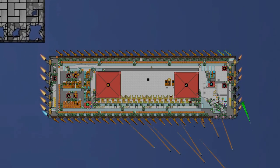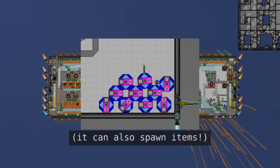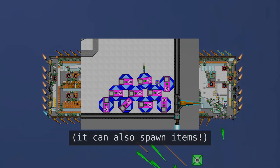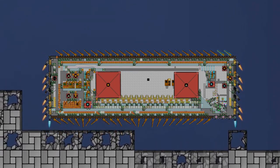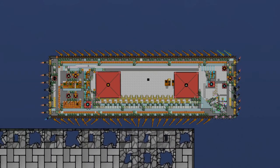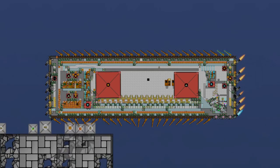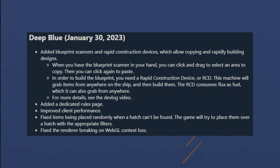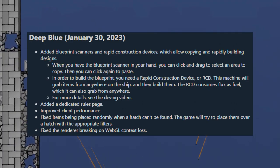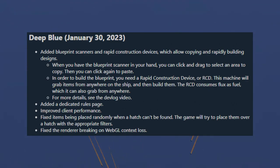On the test server, there's another type of RCD which doesn't consume fuel. All RCDs in the test server run more slowly, but will run extremely fast if the ship is owned by a patron. Just to be clear, these speed changes only apply to the test server — RCD speed is not affected by patron status in the main server. There were a few performance improvements, bug fixes, and other changes in the update, but you can read the change log if you're interested in those.